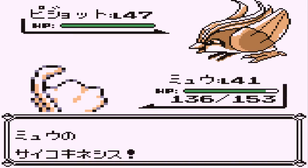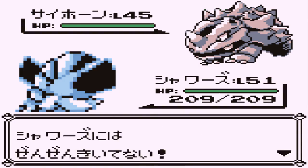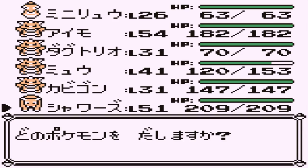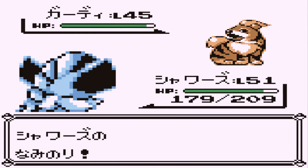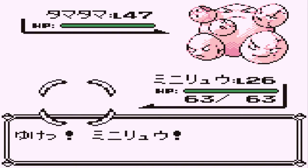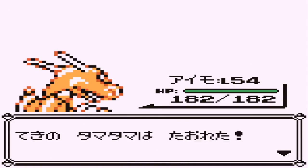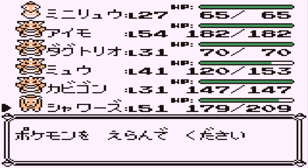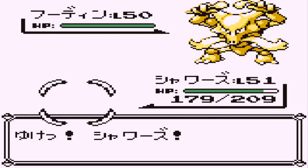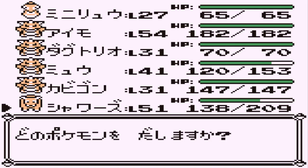Mew could use some leveling. Rhyhorn! Back to you! Almost sent out the wrong dude! Leech Seed is crap — level 27. Who do I want to send in? I'll send in Vaporeon. Light screen, ouch — that kinda hurt.